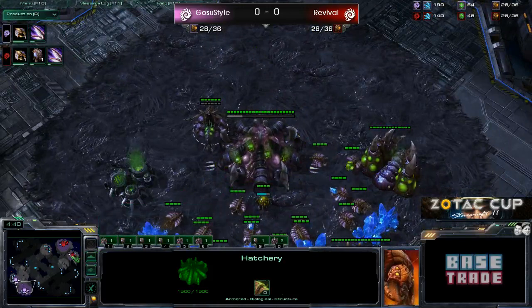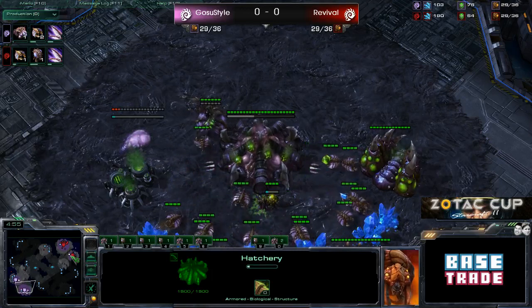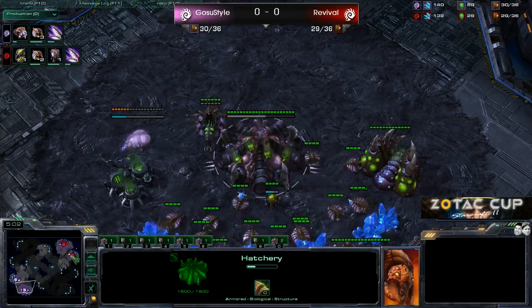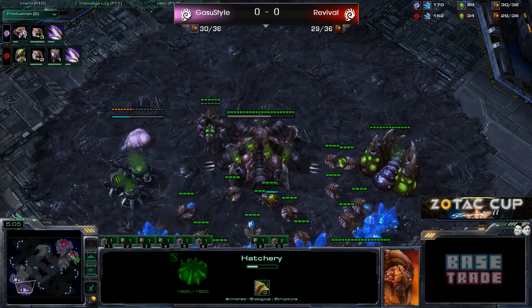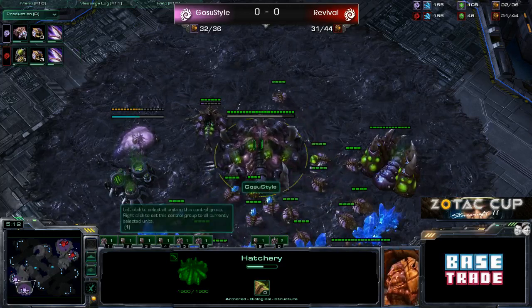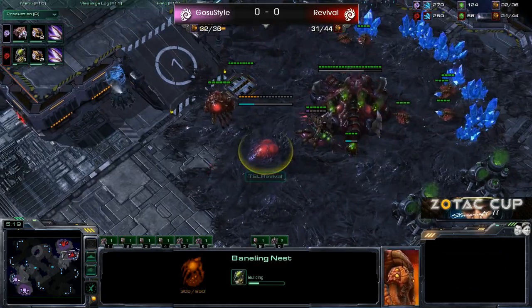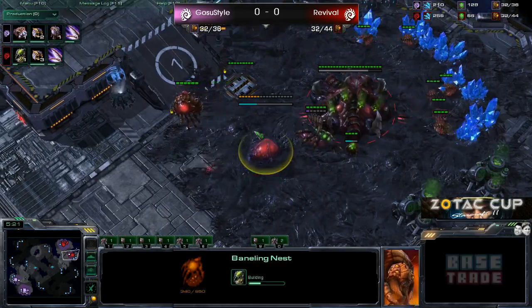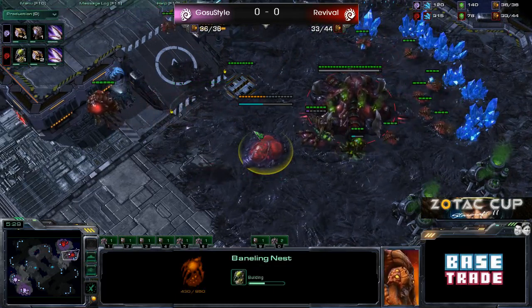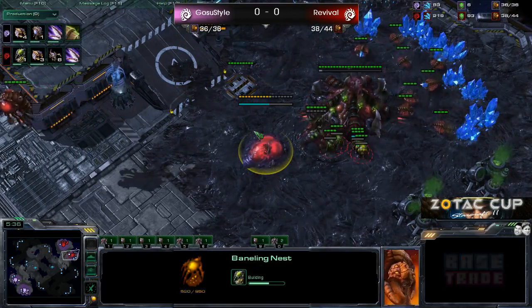We're just waiting, because in every Zerg versus Zerg there's just drones to a point. There's rarely any Zerglings out on the field early, and then bam — it'll be like 20 Zerglings in production. We do see the Baneling Nest coming out of Revival really quickly. So if he goes for a quick 2-base Baneling attack, that will cause some damage before the armor upgrade has kicked in for Ghost-Due style.